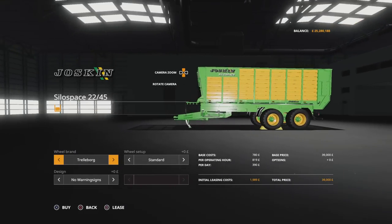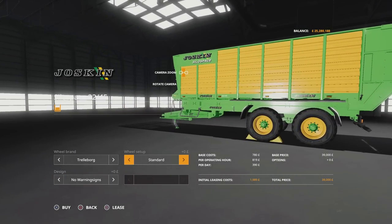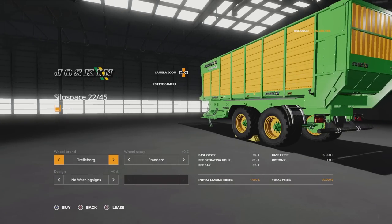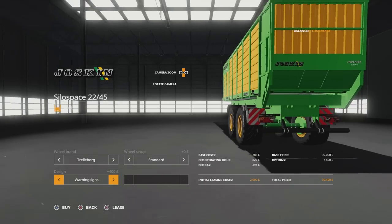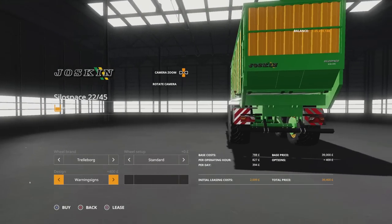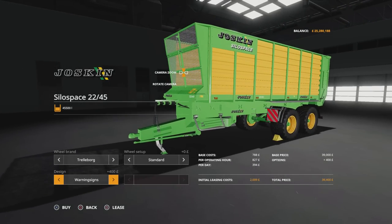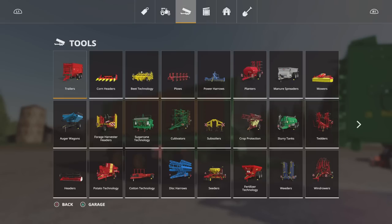Options available — we can have Trennaborg or Michelins, standard or wide on both. And then we can have it with no warning signs or with warning signs, which puts those silvery and red warning squares either side of the mudguards. And those are your options.